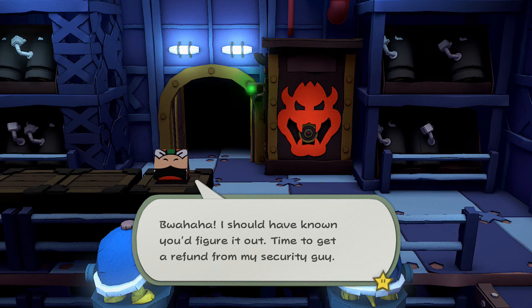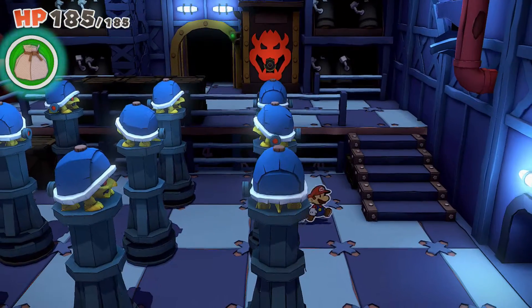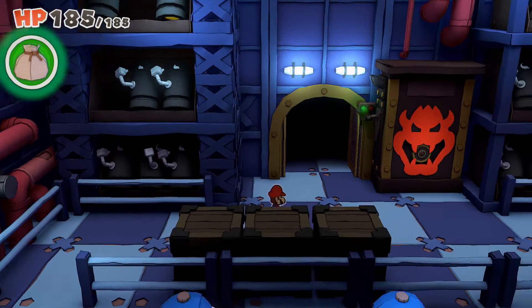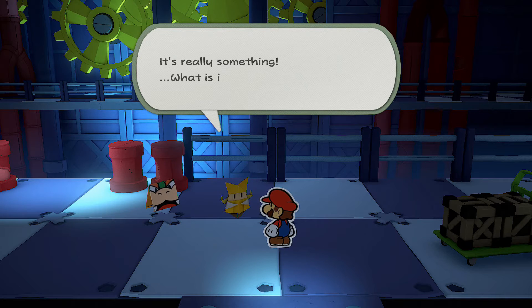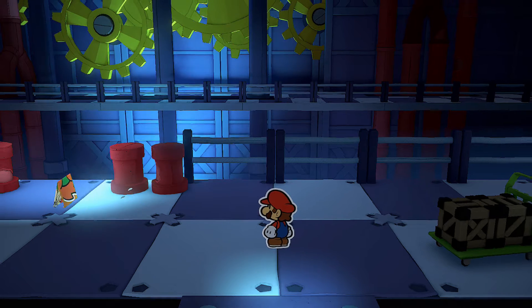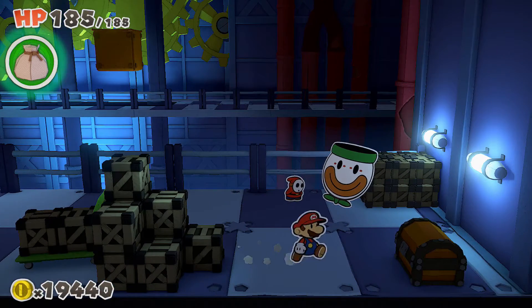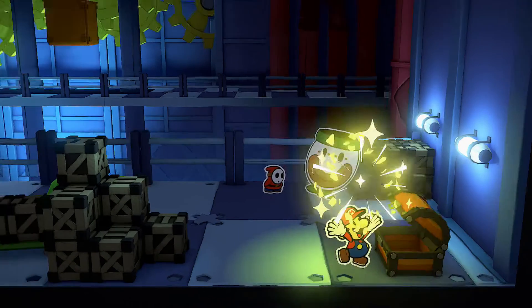Bowser says he should have known we'd figure it out and he needs a refund from his security guy. Follow him - and oh man, there are a lot of Bullet Bills here! Their arsenal is already set for Ollie. I really like the final battle with Ollie - the three different phases are really enjoyable. We got some extra stuff out here for 100% - another chest with the Cutout Soldiers. That's what they're called, Cutout Soldiers.